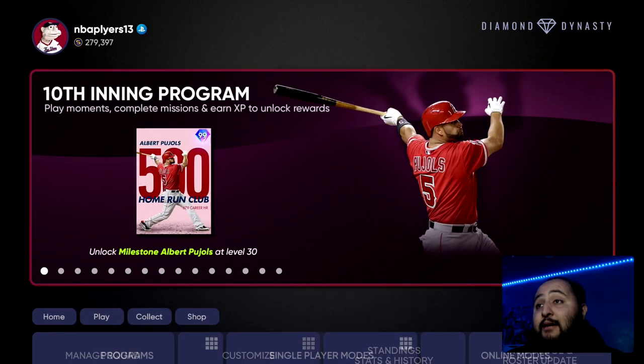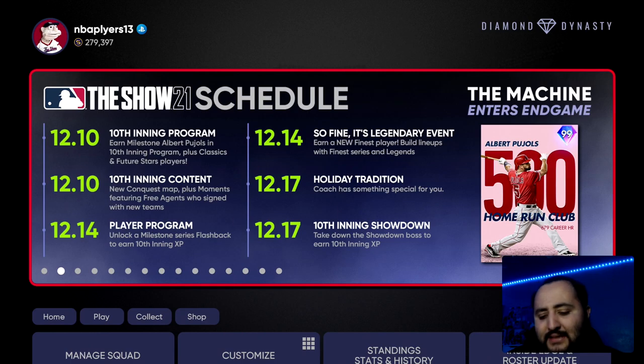One more thing before I end the video — I want to go over what's coming up very soon. Today is December 12th, and in two more days we're going to be getting a player program: unlock a milestone series flashback to earn 10th inning XP. That should be around 25,000 to 40,000 XP. We're getting a player program in two days, should be a pretty cool XP and new card.